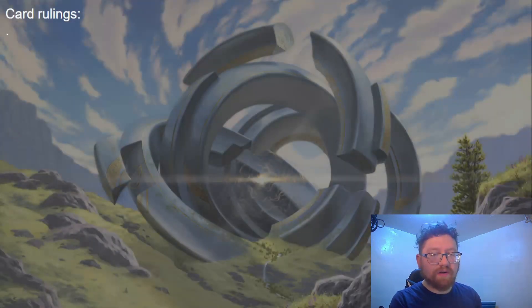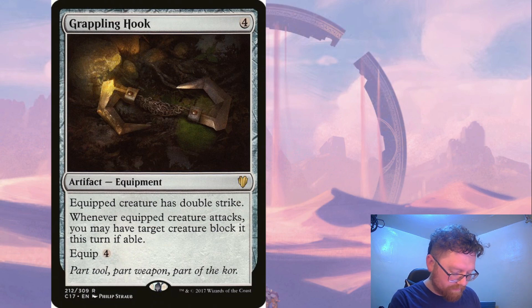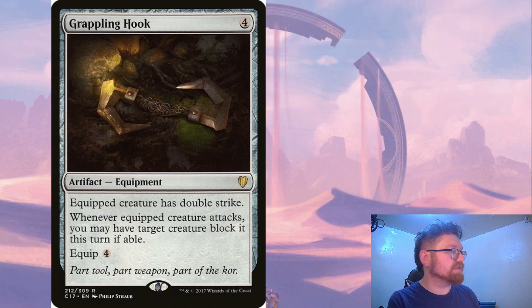As always, no card rulings for these vanilla creatures. To play off one of the deck archetypes I have for this, I chose Grappling Hook as the synergizing card. Give Jerrard double strike so it's dealing up to 12 damage, and then force a creature to block it — just a good way to remove threats off the board.